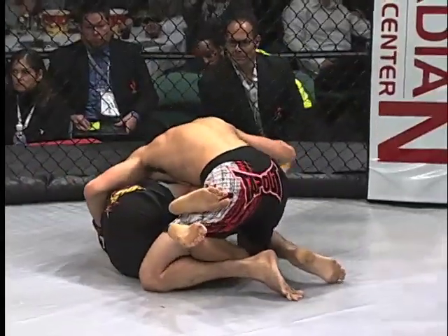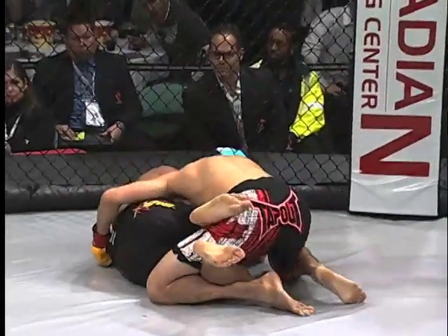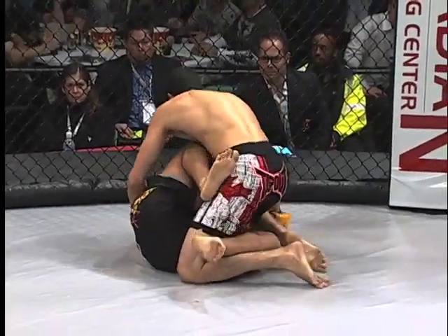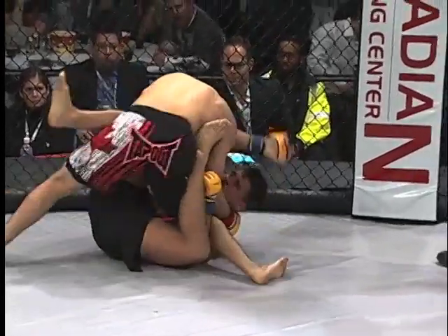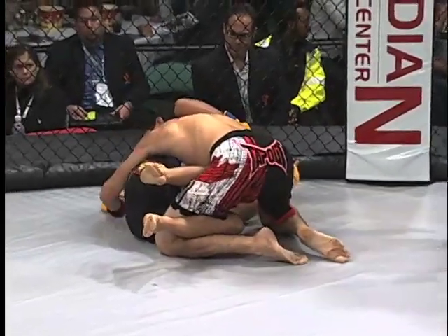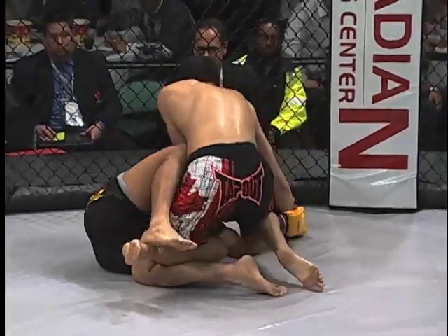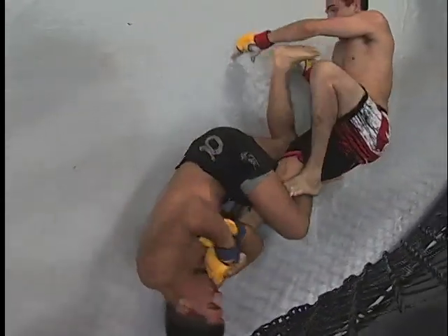Wilson slipped himself into half guard — he took his own left leg and slipped it under. Now he's trying to set up his left arm underneath Rolly's leg again — the same setup off that half guard. DeLorme lands a nice knee to the midsection. Wilson traps the arm — there it is again — his left arm underneath the right leg of DeLorme, looking for that same sweep to set up an ankle lock. But DeLorme is putting pressure down and unloading with the right hand.